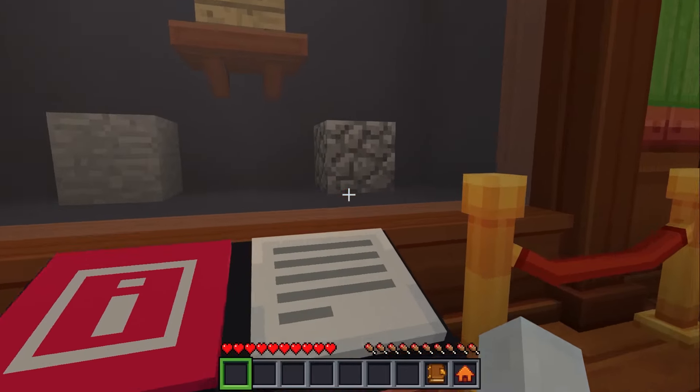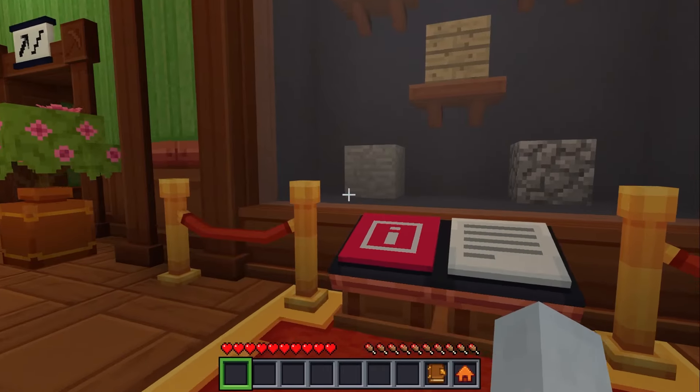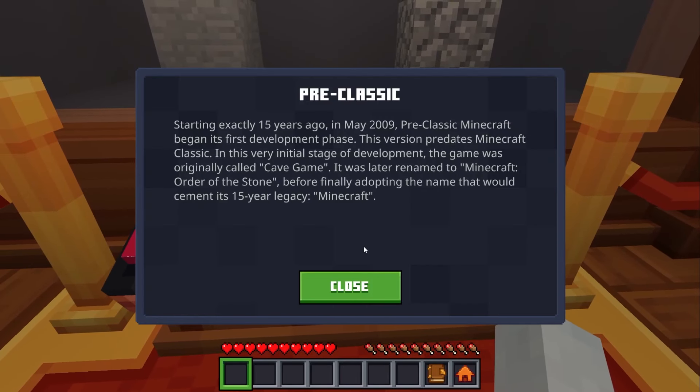Look at the cobblestone. Now this has taken me back. Starting exactly 15 years ago, in May 2009, pre-classic Minecraft began its first development phase. This version predates Minecraft Classic. In this very initial stage of development, the game was originally called Cave Game. It was later renamed to Minecraft: Order of the Stone before finally adopting the name that would cement its 15-year legacy — Minecraft.